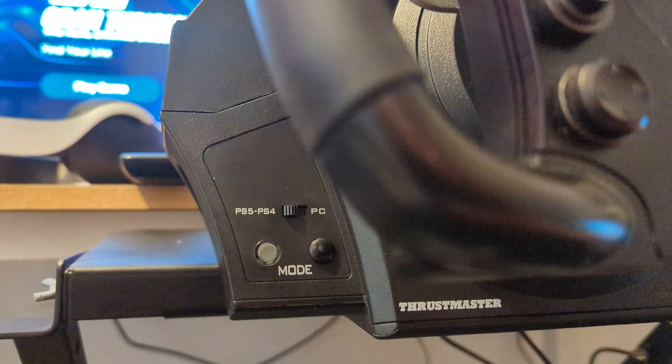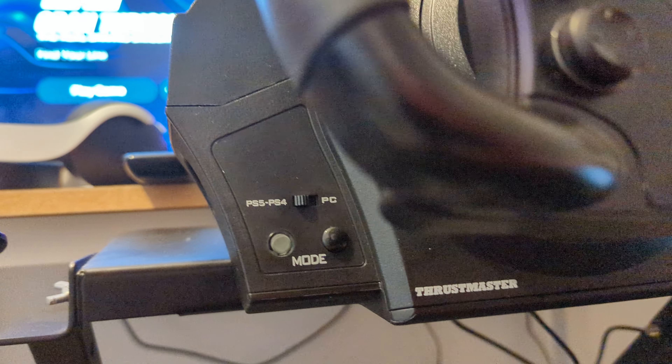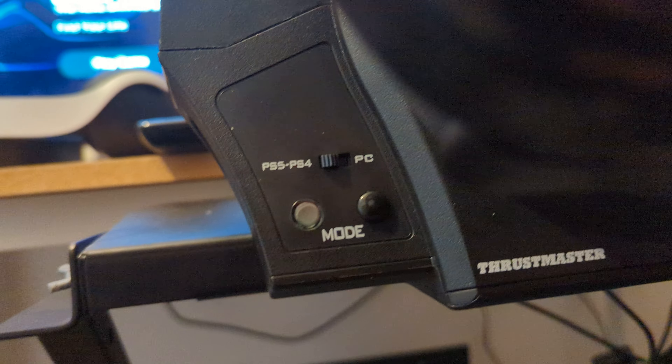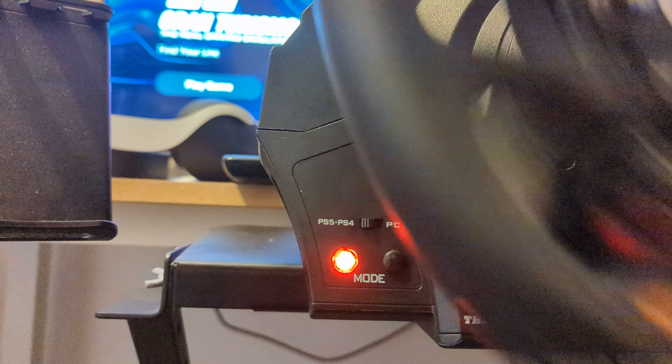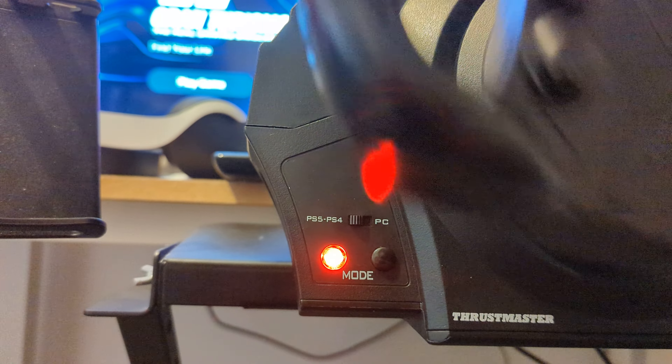This is the Thrustmaster T300 wheel. You can see Gantrismo in the background — that's it doing its configuration.